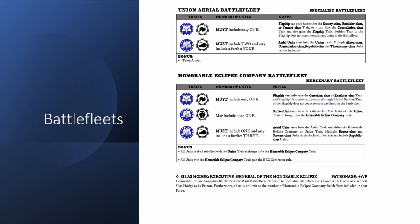The reason for starting with the patron is that if you take Silas Hodge, the HEC Company battle fleet becomes a main battle fleet, which means it can then be backed up by Union aerial battle fleets, which are specialist battle fleets. That means you can pretty much have a full aerial force with the Union through the Honorable Eclipse Company, should you so desire. If this remains the case in the finalized version we'll see, but you'll definitely be able to get a very aerial heavy force at least if you go this route.